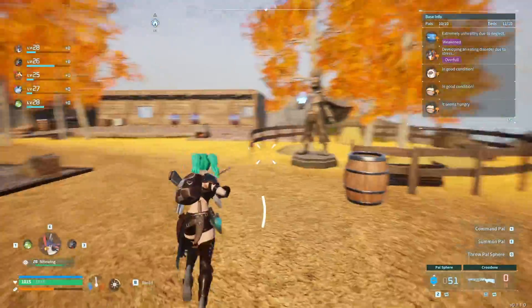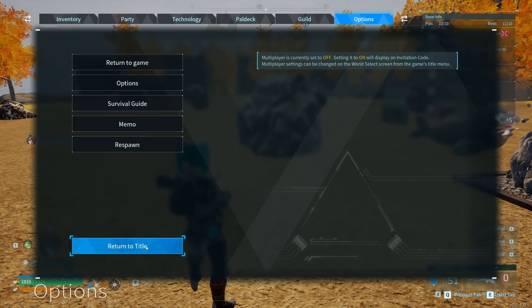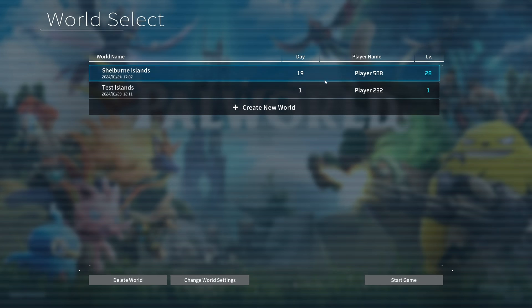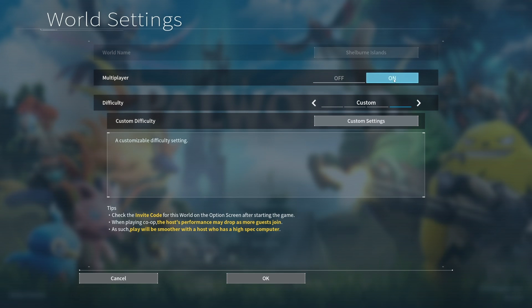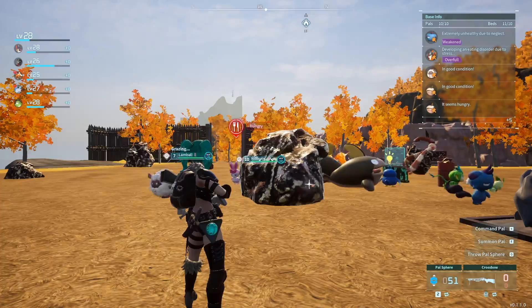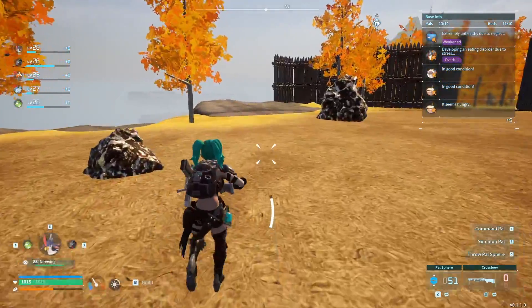I'm not sure what's changing in that multiplayer aspect, but that will let you load in. Now to get back to where you can actually host your multiplayer map again, just return to title, go back to Start Game, change world settings, turn multiplayer back on, save, confirm, start the game — and we're back in.